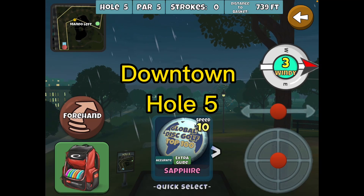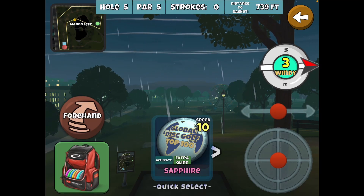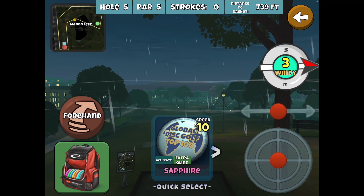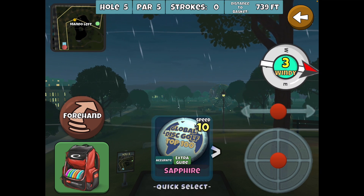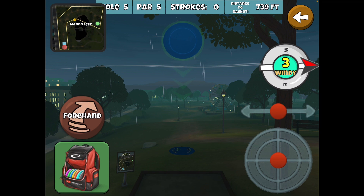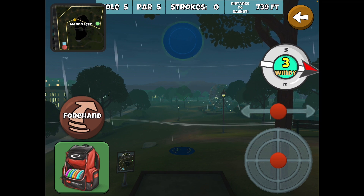Let's take a look at Downtown Hole 5. This is one where you're going to want a big bomber off the tee, and for me it's going to be the Glideskip Rive. If you don't have that, the Glideskip Ballista Pro will work also and you can purchase one of those.